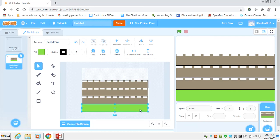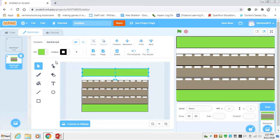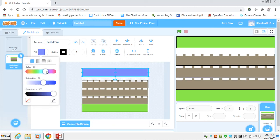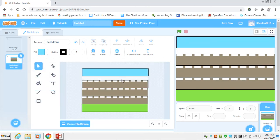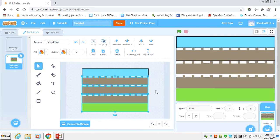Finally, I'm going to copy a road strip and use that for the water on the other side — find a good water color, there we go. I have a little bit of space to fill, so I'll select all the elements, group them together, and stretch everything slightly to make the whole backdrop fit properly.